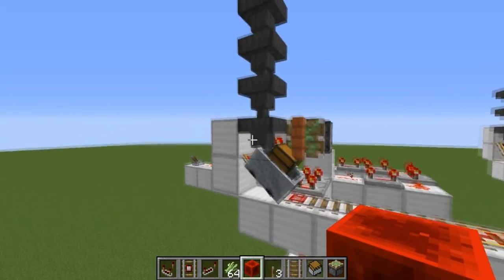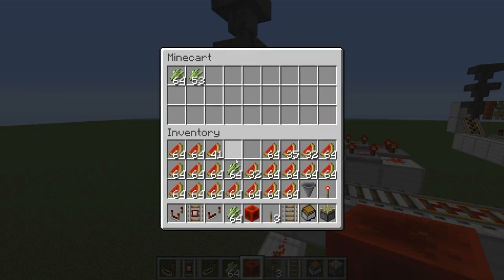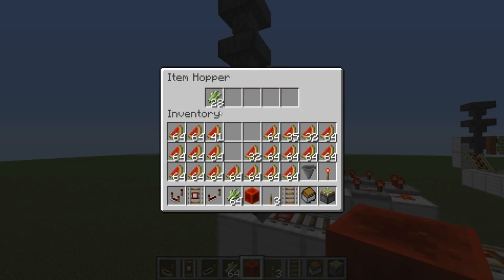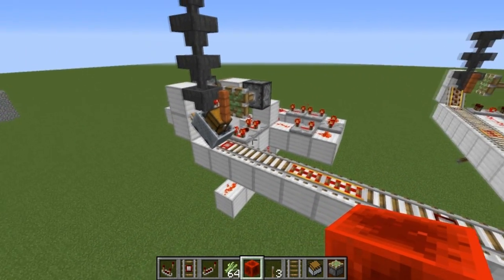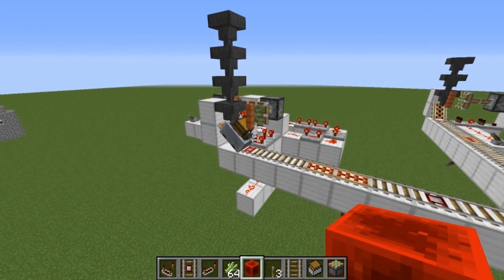The cart comes over here and starts to unload some sugarcane. We'll facilitate that — put some sugarcane in, take some out — just to make it go a little quicker. We'll wait until this finishes taking out the sugarcane. It should be any second now and we should see the cart automatically launch from here.